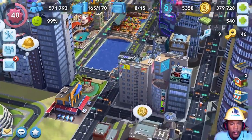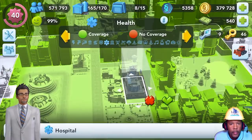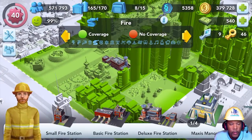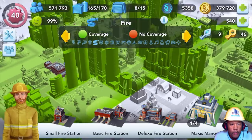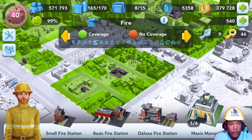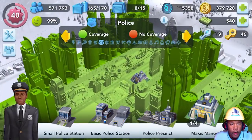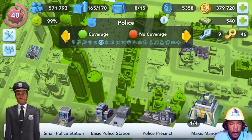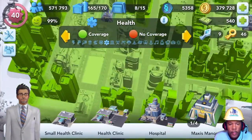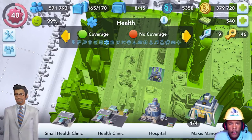While we're waiting, let me show you guys the coverage of my city. Here's the fire coverage — the one area not covered is where the commercial buildings are, the stores, which don't really need coverage. And those trees and government buildings and my mansion. I've also got Max's Manor, which covers fire, police, and health all in one. The first one cost me 1,000 cash, and it looks like it doubles — the second would have been 2,000 cash.